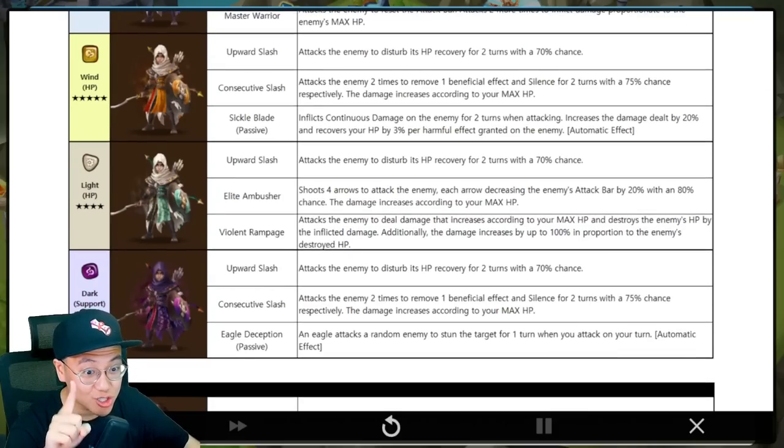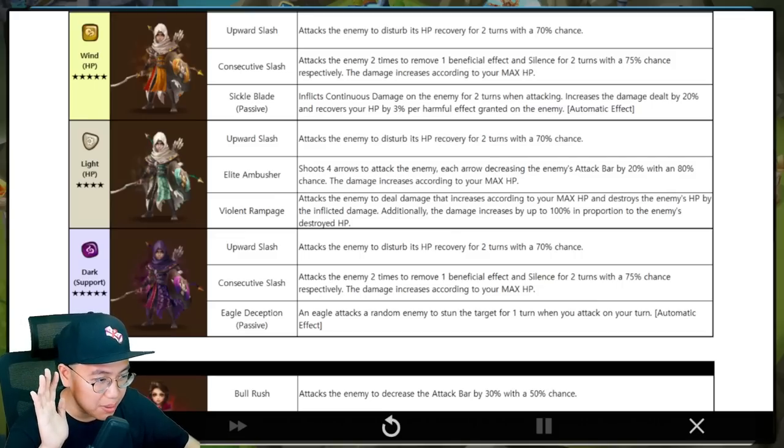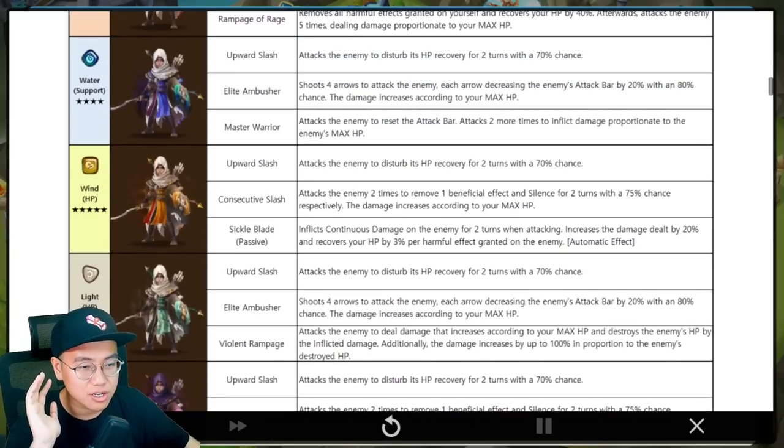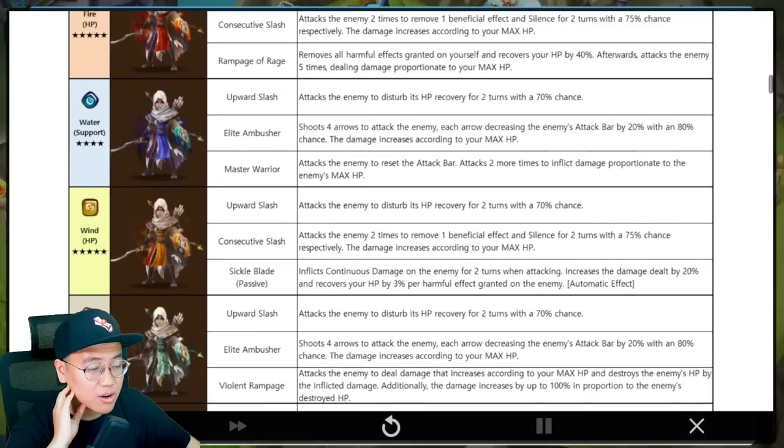The five-star dark support — I like that. We have the strip into silence, and then we have the eagle that stuns — sounds pretty funny on paper. It's another dark unit that can put out debuffs on his own every single turn, like Kiki but not as good. Every turn he can stun something, heal block, and potentially strip into silence. He's a decent five-star debuffer that I think has potential somewhere, but still not the most amazing.